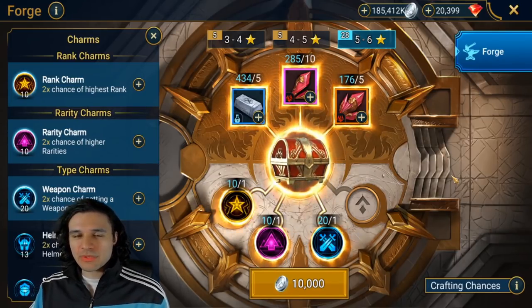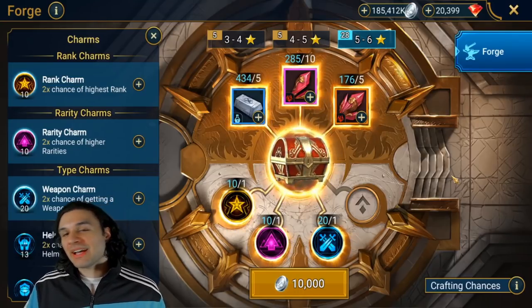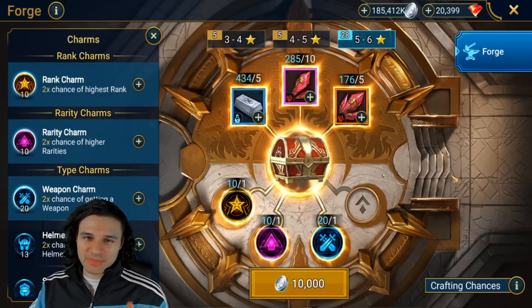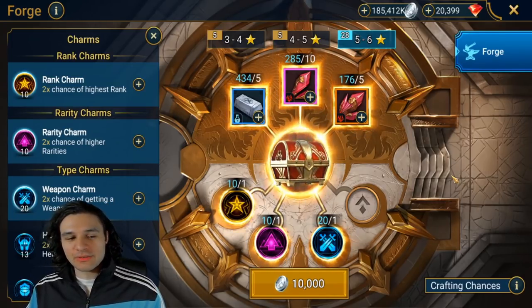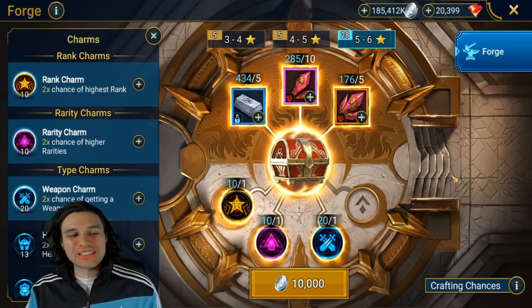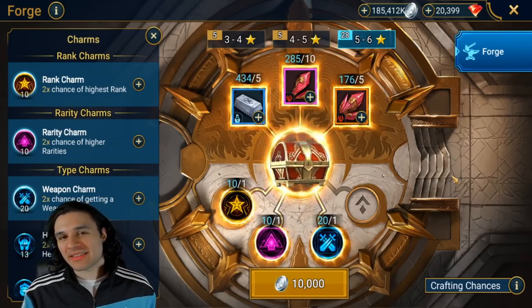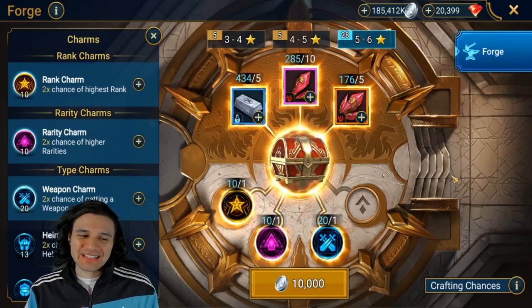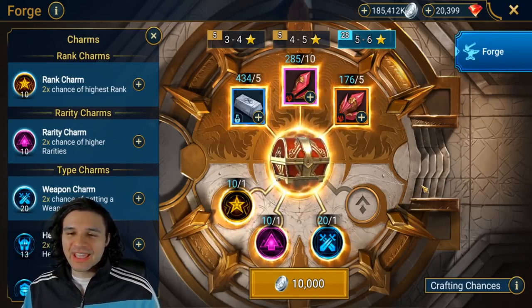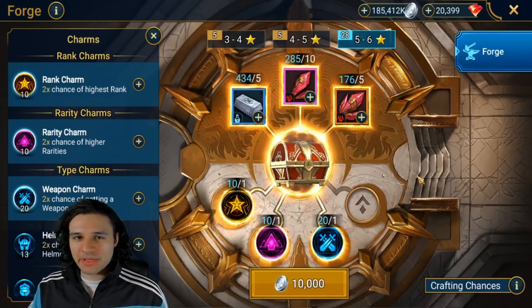I want to make a video about that right now and show you guys the entire process. We're going to start off by gearing a rare champion, then gear a really fun champion at the end, do a dragon run to see how much damage that champion can actually do, and finally I'm going to open up 28 pieces of this new gear set that gives speed and accuracy to see if we can pull anything good - even though there's a ton of RNG involved.